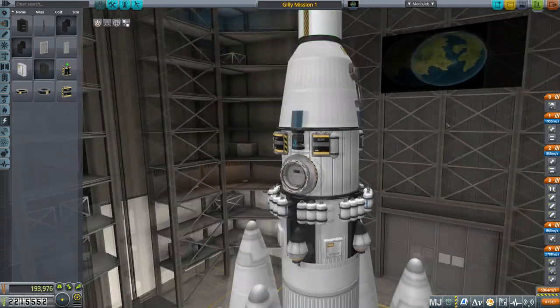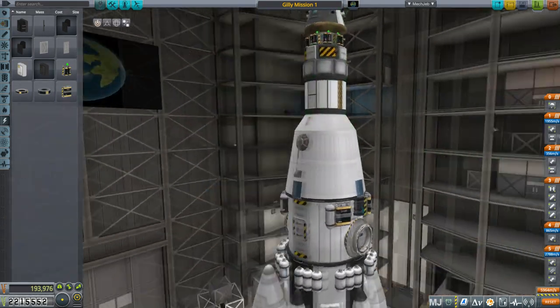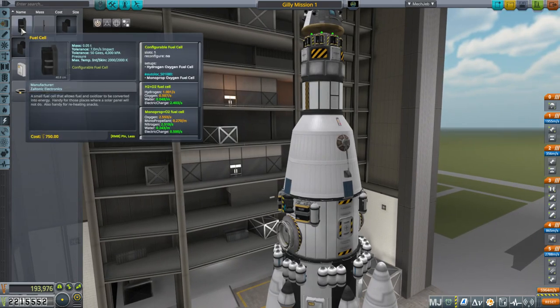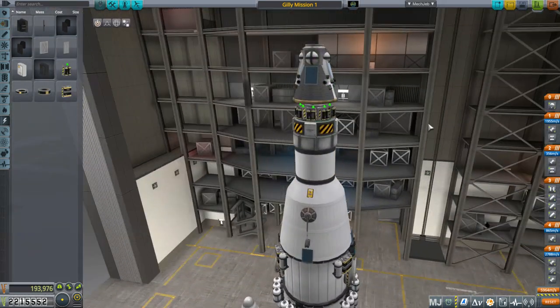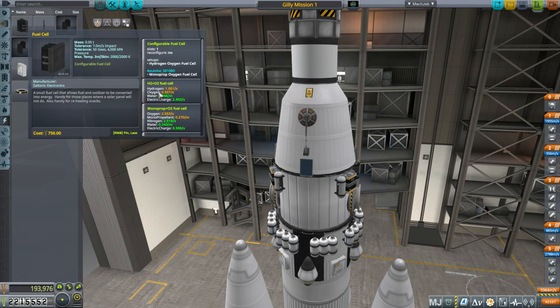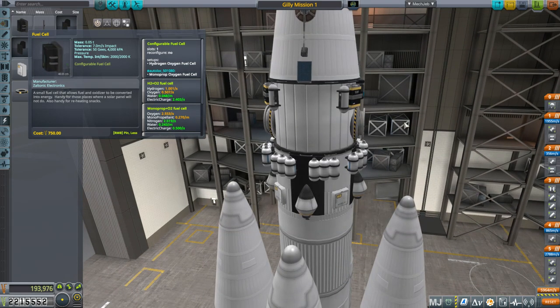I wanted to take a look at Ghillie Mission 1 — I don't think I've got any fuel cells. That's what a fuel cell looks like and I definitely did not put one on here. I prefer liquid oxygen so it doesn't deplete the breathable oxygen. Then you have an oxygen-to-liquid-oxygen cryo-cooler to convert them, or a liquid oxygen boiler to convert liquid oxygen back to oxygen.